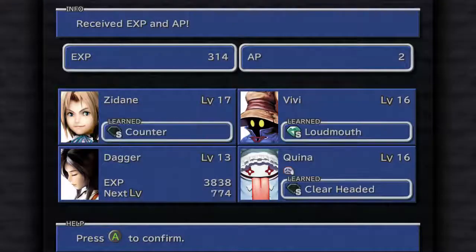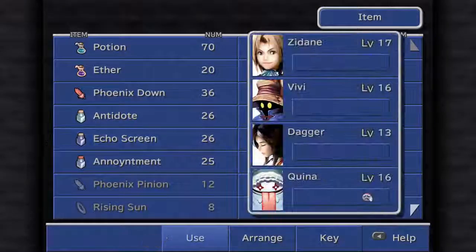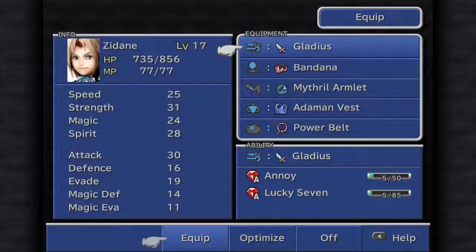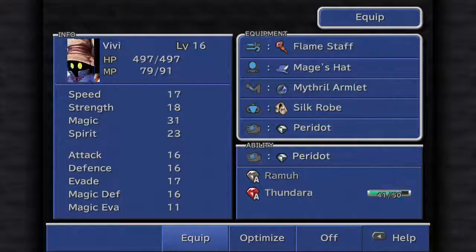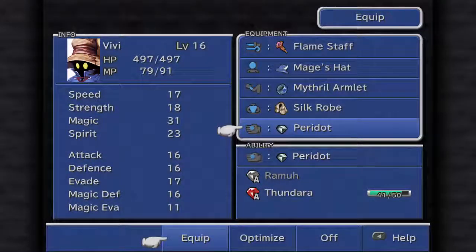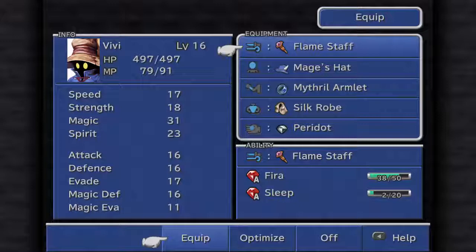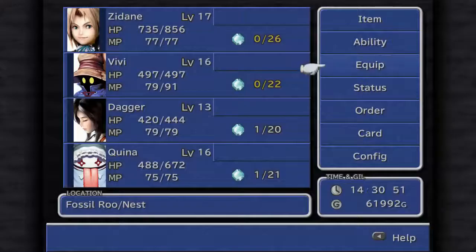Since they're weak to fire, let's use fire against them normally. Nice — everyone learned a lot of stuff. Let me get that Trouble status off Quina. Let me check my equipment really quick. I actually did some stuff off-screen — I put a Peridot on Vivi so he can learn Thundara faster, and switched his Thunder Staff to a Flame Staff so he can eventually learn Sleep and continue leveling up Fire. He'll learn Fire faster now because he has two equip slots for it.